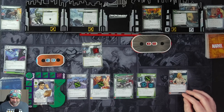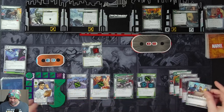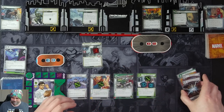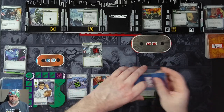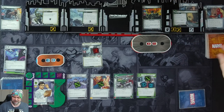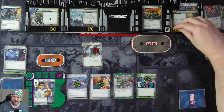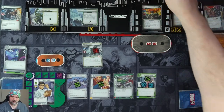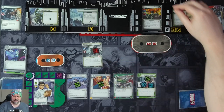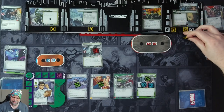We have Thunderclap, Helicarrier, Government Liaison, Power in All of Us, and Energy. Get two threat on the main scheme. Hela is going to scheme for one plus two, so three, pushing us to seven. Then Abomination will scheme for two, pushing us to nine.